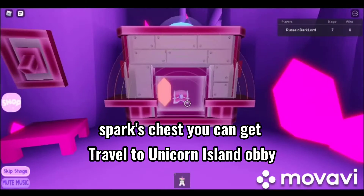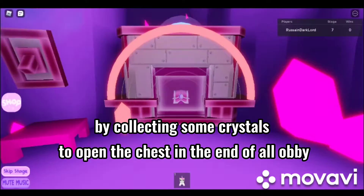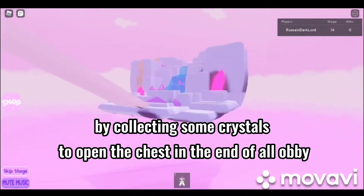From Spark's chest, you can get travel to Unicorn Island Obby by collecting some crystals to open the chest at the end of the obby.